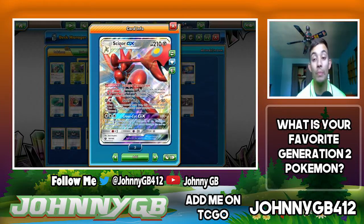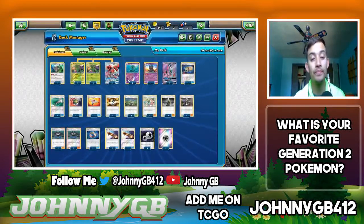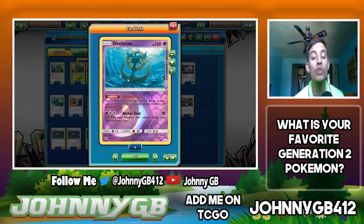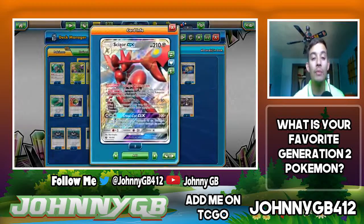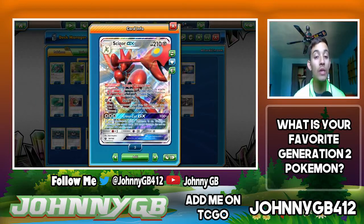It also has Crosscut GX — if your opponent's active Pokemon is an Evolution Pokemon, this attack does 100 more damage. Now you're looking at dealing 280 damage to Pokemon like Zoroark, Lycanroc, Lurantis — 280 damage for three energy, or just a Metal and a Double Colorless, is very good even though it's once per game. We play two copies of Delmise — its Steelworker ability makes your Metal Pokemon do 10 more damage, so now with that 10 more we hit 210.